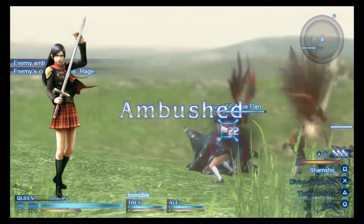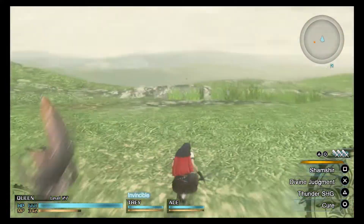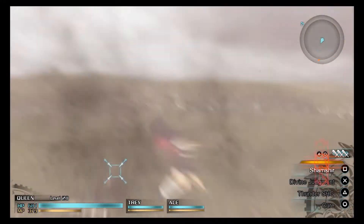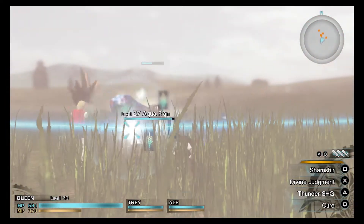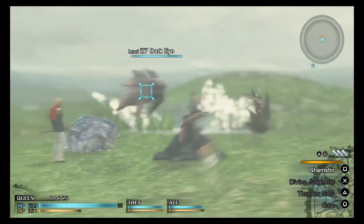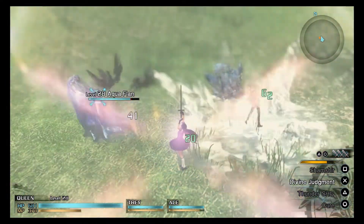Moving on to number 4 is Queen. Queen is your average swordsman — swordswoman, actually. And honestly, people may see that as boring. What is really so special about her? Well, this girl packs quite the punch. She is super fast and her attacks are deadly. Even her lightning is insane. Also, I made her defense through the roof in my game, which makes her a beast. Queen should have no problem completely obliterating any enemy.